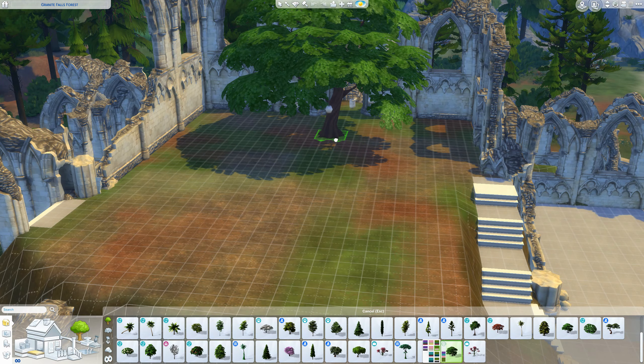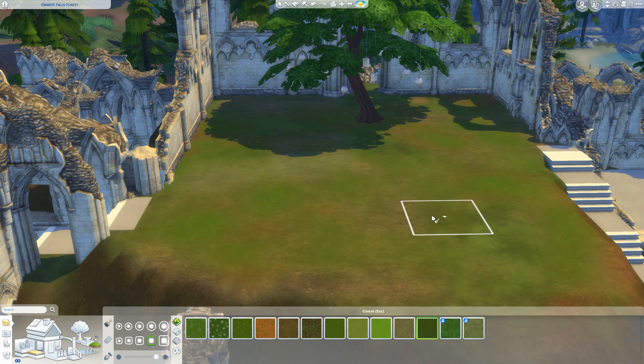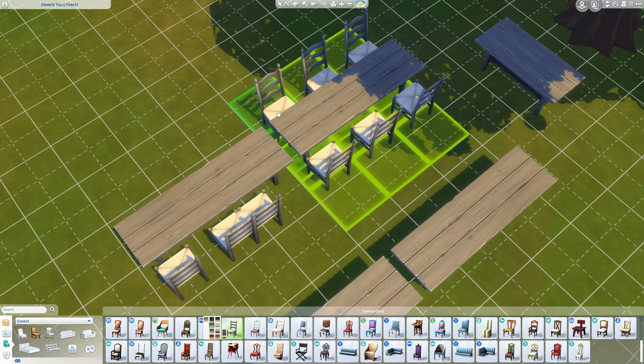The first challenge is called Destination Wedding — so like a beach or jungle wedding. I went for a rustic wedding and decided to build an open-air location. For that I created a massive hill with stairs on the side leading up to it — it's basically supposed to be an old castle or something.